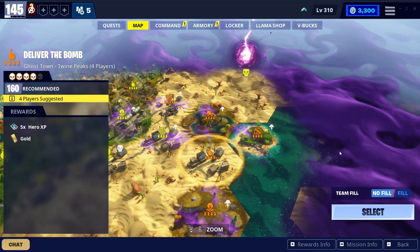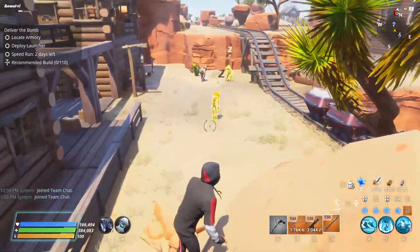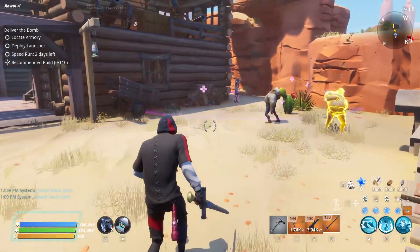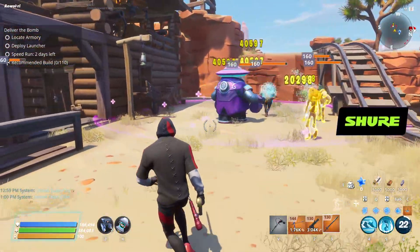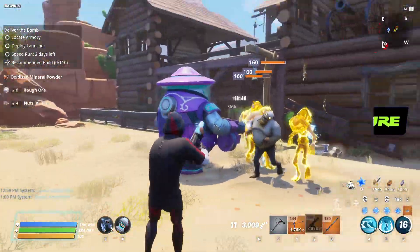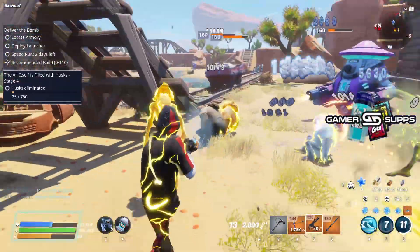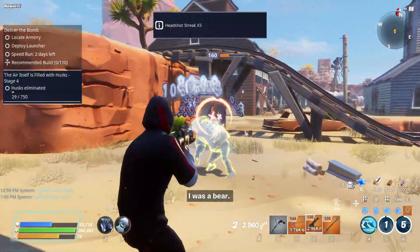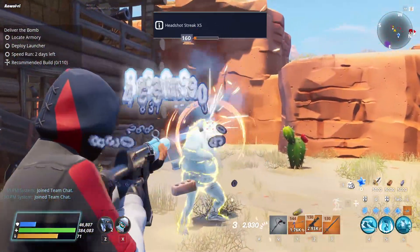We have a deliver the bomb mission today. I've collected the charge fragments earlier around the spawn before fighting. There are some nature husks around here. There's a nurse here already — let me use this SMG on her. Kills her instantly. Nice. I don't even have a reload speed on my Silence Spectre, and still a pretty decent time.